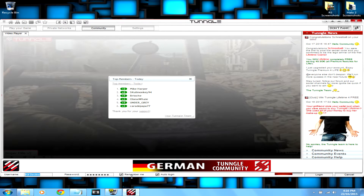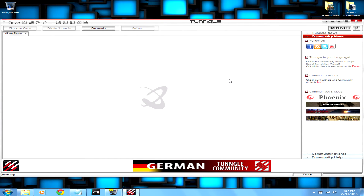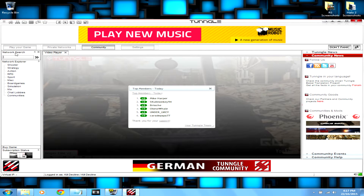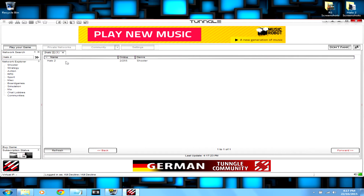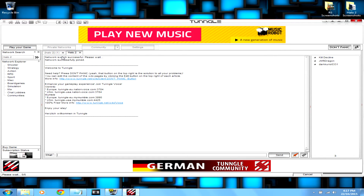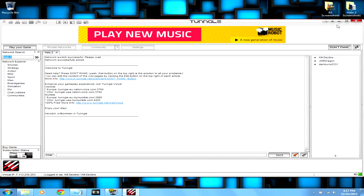So as you can see here, killdecline my password signing me in. Now that we're finally in, as you can see it says logged in as killdecline. Just close all the ads that you get. At the top here it says network search - you want to look for Halo 2. You'll see it, just double click it. Now that we're in the Halo 2 lobby for Tunngle, minimize it - don't close it. This must be kept open for it to work, so just minimize.